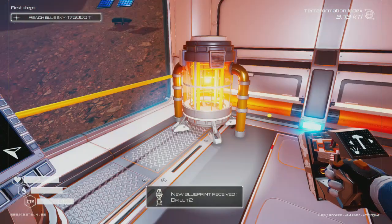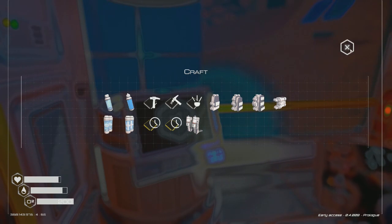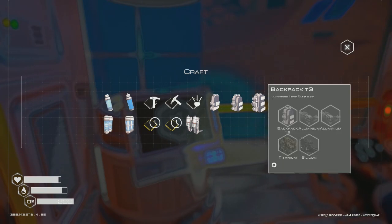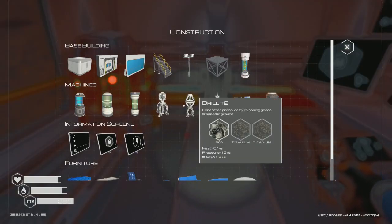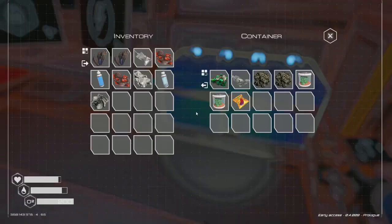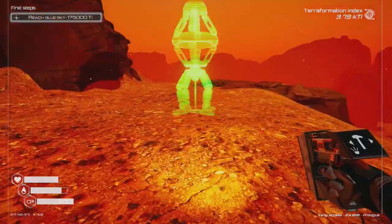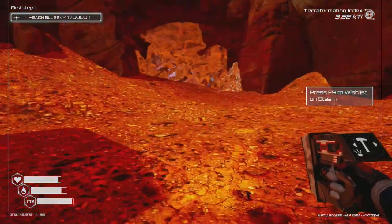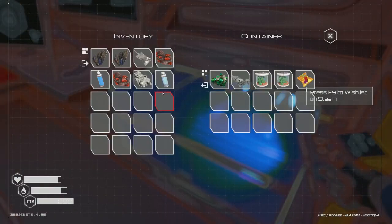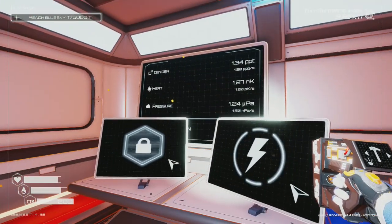There's a new blueprint — I can build a drill! A better drill, and backpack level three as well. We just need titanium. I've got titanium. Let's build that drill — boom! There goes the pressure, it's going to go up big time. I've got plenty of titanium. Pressure is really going up.